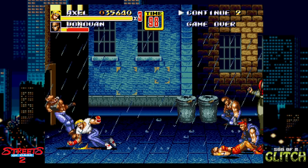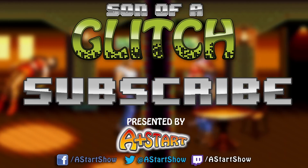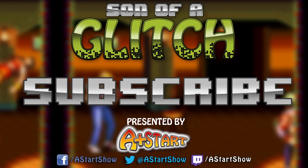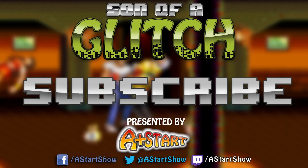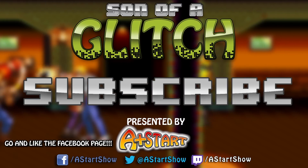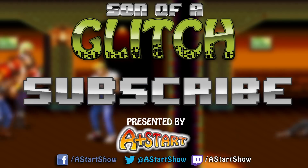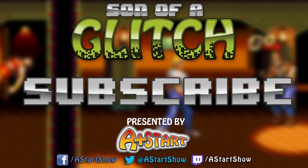But there you have it guys, some funny and interesting glitches you can try out in Streets of Rage 2. If you like this episode, hit that like button, share it with everyone you know and love, but most importantly please subscribe if you want to see more from the series. Head over to the Facebook page for the show — I post updates and sneak peeks to upcoming episodes and keep you guys in the know about all things Son of a Glitch. You can also follow me on Twitter, and I stream on Twitch whilst making episodes so you should check me out there too.